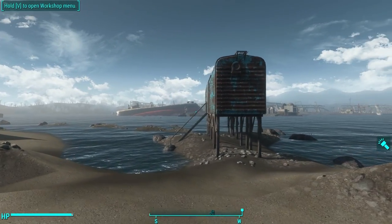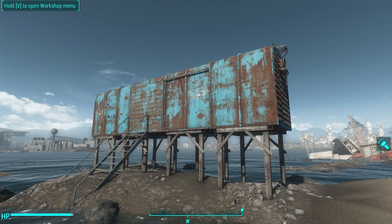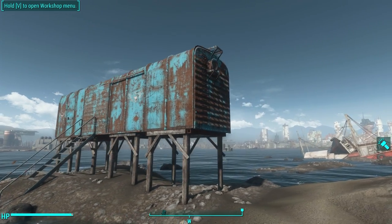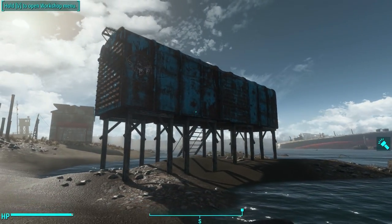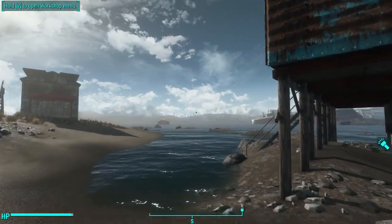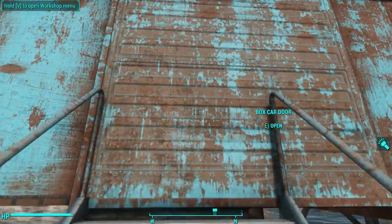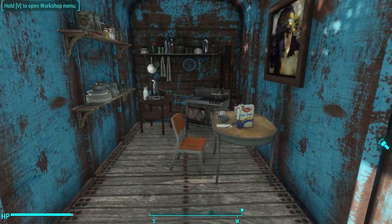Hello there ladies and gentlemen and welcome to my boxcar home. This is from the Contraptions Workshop downloadable content and you can now build your own elevated boxcars with that DLC, and it's really cool. So let me give you the grand tour. Here I am at Spectacle Island — you go on up, activate the door, climb on inside, and here we go.